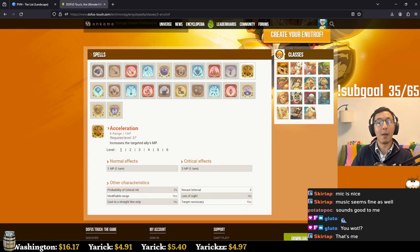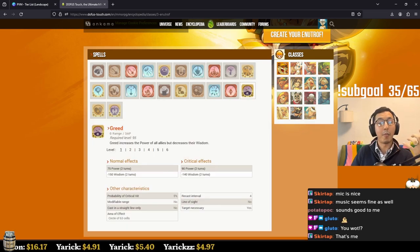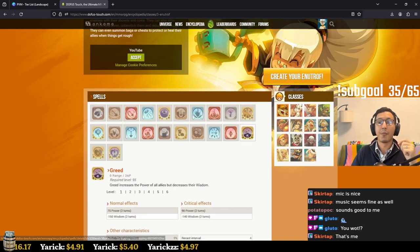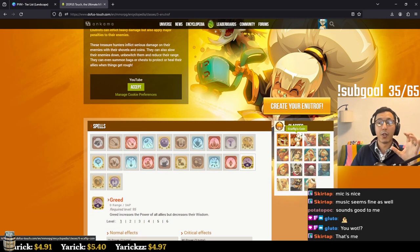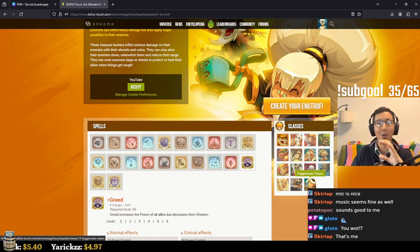The Eniripsa can give its allies movement points so they can walk further, and give them power so they can deal more damage. That's the Eniripsa. Note that in Dofus Touch they only have 15 classes, while Dofus 2.0 has 19 — so there are four missing classes.